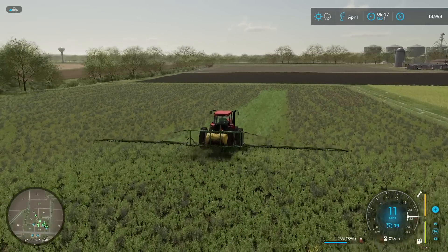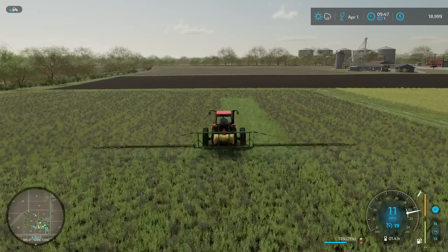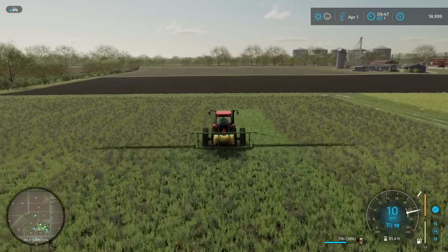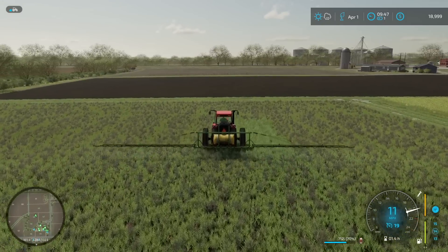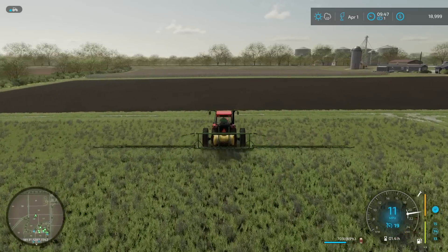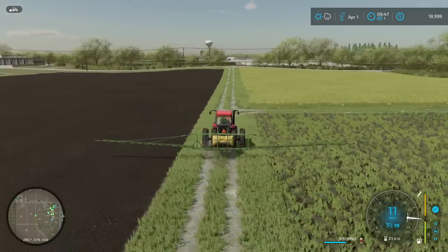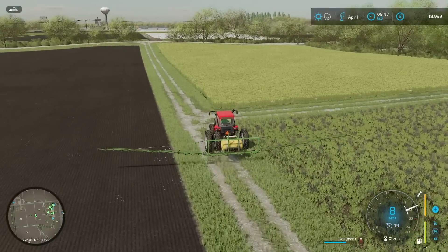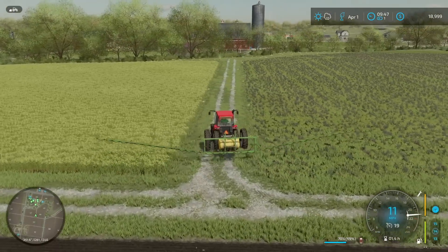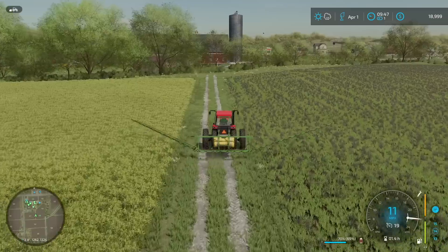We're making short work of this field today — it did not take nearly as long as I was expecting. We're able to go a full 10 miles an hour with this sprayer setup, which is a much appreciated feature compared to the approximately six miles an hour with the base game sprayers. In fact we get up to 11 miles an hour here off and on, so we're right on the edge, which is awesome.